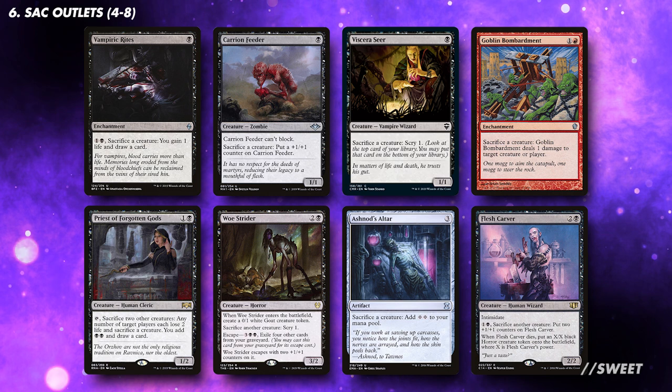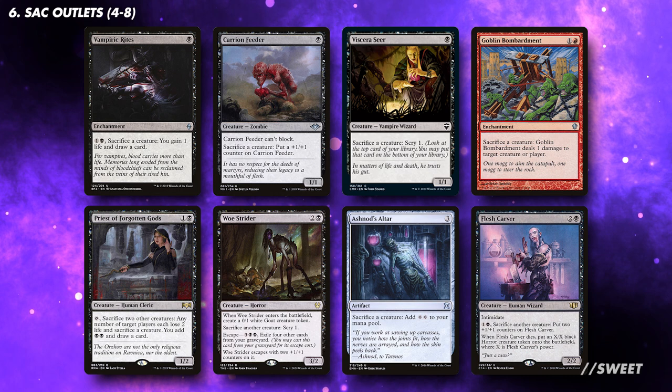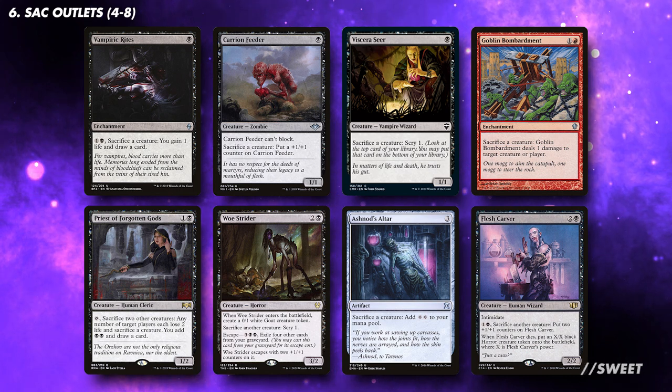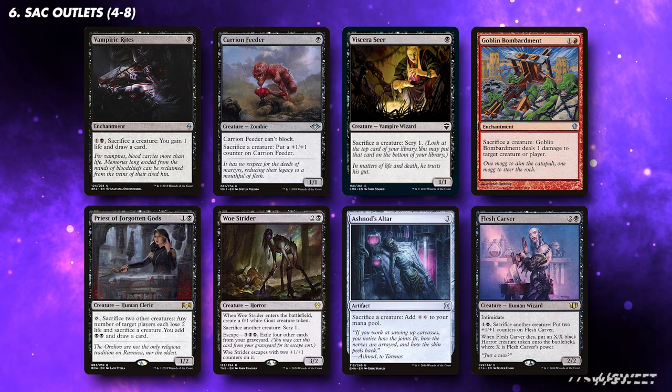For sac outlets, we want to make sure we have an easy way to sacrifice our creatures. We are mainly looking for effects that are free. There will be other sac effects on some of the other cards, but in total you want at least 8 sac outlets in the deck, and look for ones with interesting effects as well, like direct damage, recursion, or card draw.